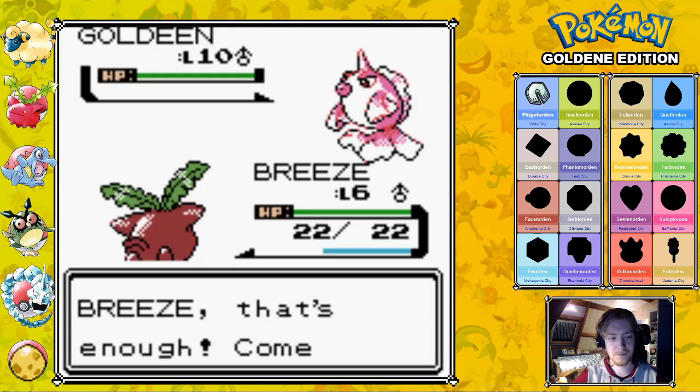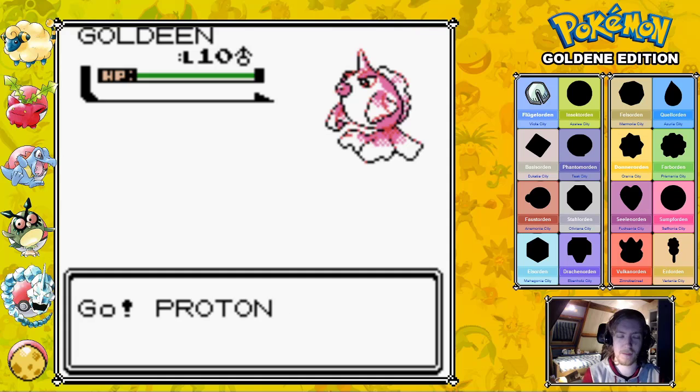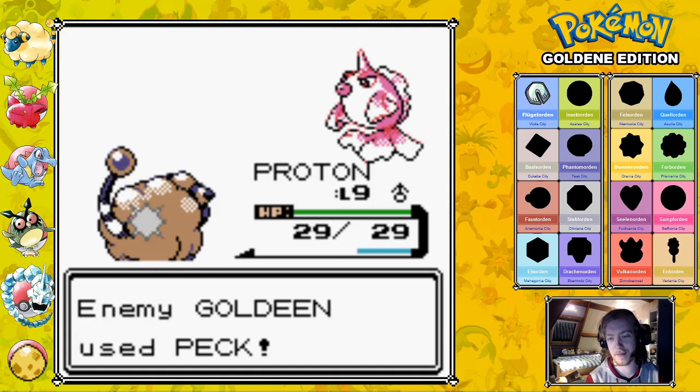Breeze, switch. Go, Proton. The reason I wanted Thundershock on Proton is because I knew there were some Water-type trainers out here, and then Proton could fight them.